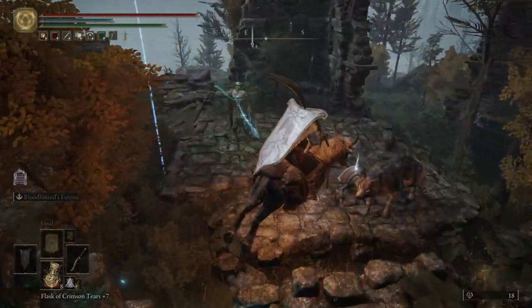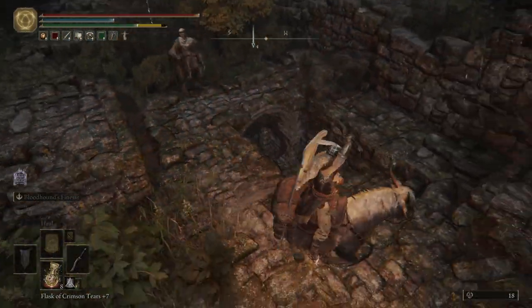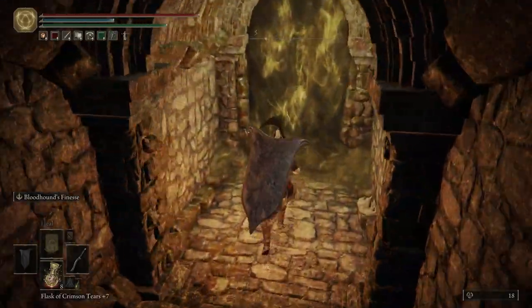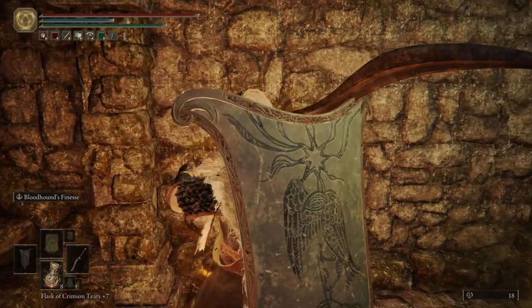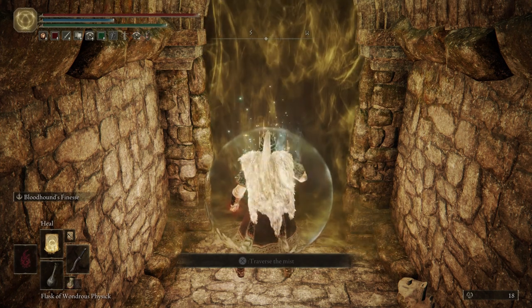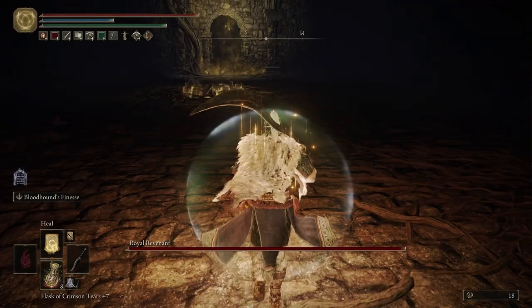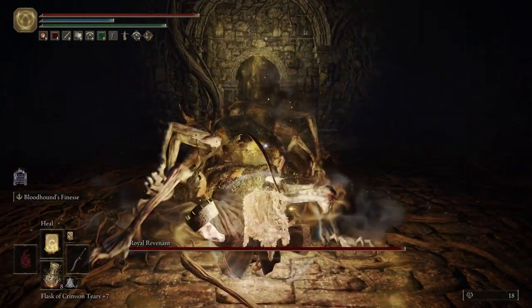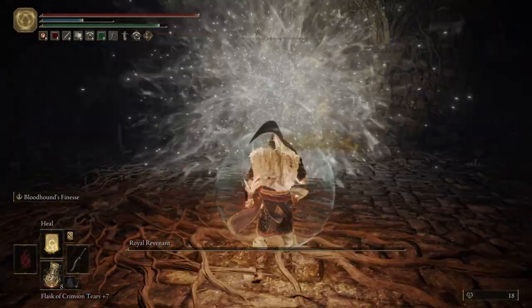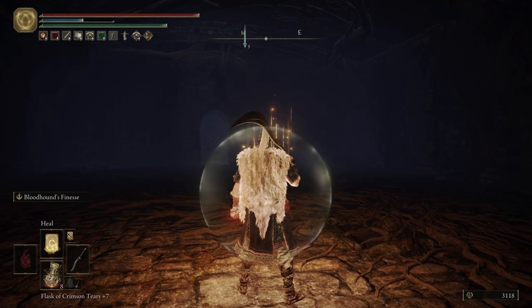There are some crafting items just over here we can pick up, and then if we hit that it dispels the illusory wall so we can come down here. This enemy right here is super weak to Heal — this is why I put Heal on, to show everybody how easy this mini-boss can be. We won't even summon in Oleg; we'll just use Heal on him. Cast Heal, and then cast Heal again — boom, two heals, he's dead.